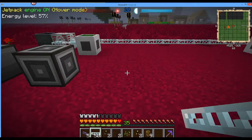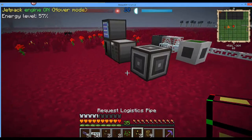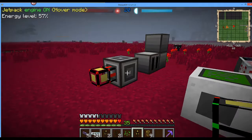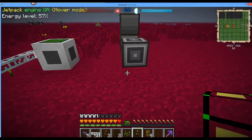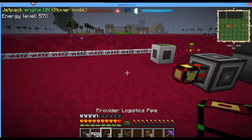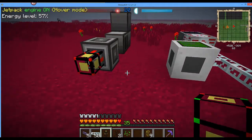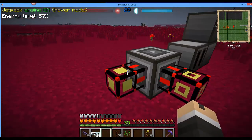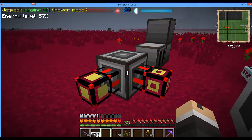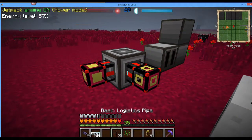What you do is put — and it doesn't matter where — a provider pipe going into this interface, and a provider pipe going into the other one. Then a requester pipe coming here, and a requester pipe coming here. Now if you notice, everything's red — that means I have no power and I'm not part of a network.